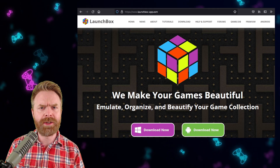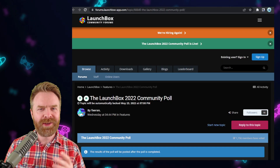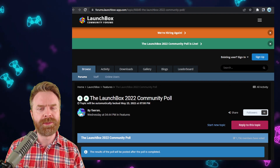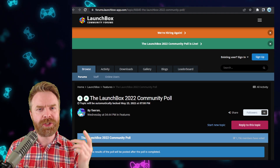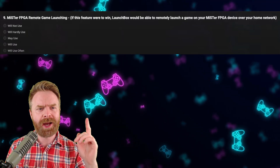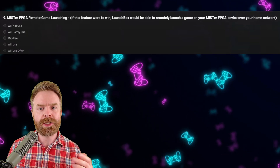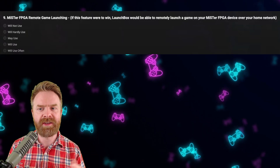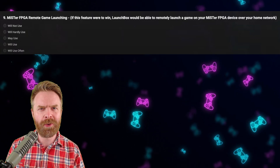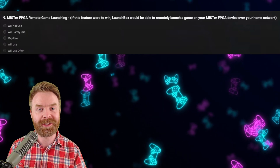LaunchBox is listening to the community, and right now there's a poll out to help shape the future of LaunchBox. So if you want to vote in the poll, or if you just want to check it out, you will have to be a member of the LaunchBox forums — I'll drop a link in the description below. One question I found extremely interesting was number nine: MiSTer FPGA Remote Game Launching. If this feature were to win, LaunchBox would be able to remotely launch a game on your MiSTer FPGA device over your home network. That is really, really cool. But so are some of the other features up for voting, so feel free to check this post out.